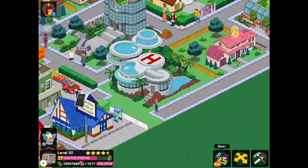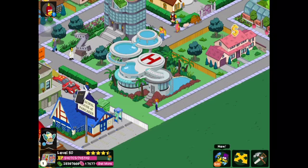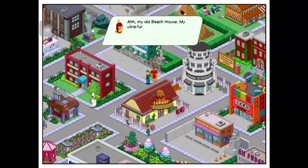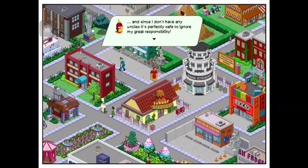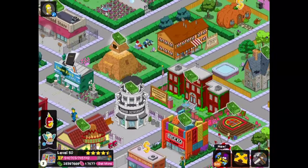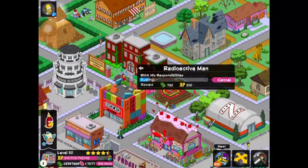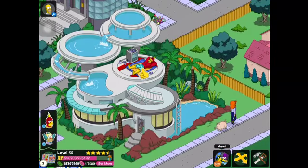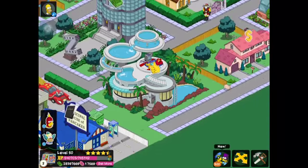The building animation is the waterfall, and I do believe that when Radioactive Man goes in there you can see him up on the roof. 'My old beach house, my ultra-furbished home away from also ultra-furbished home - and since I don't have any uncles, it's perfectly safe to ignore my great responsibility.' Make Radioactive Man shirk his responsibilities. So Radioactive Man is going to go over to his beach house and chill out - he's up on the roof enjoying some cold ones and tanning. It's pretty nice.